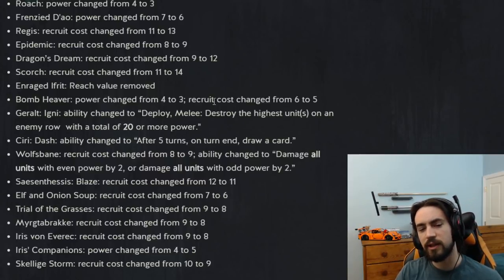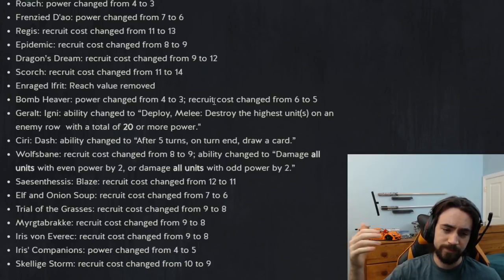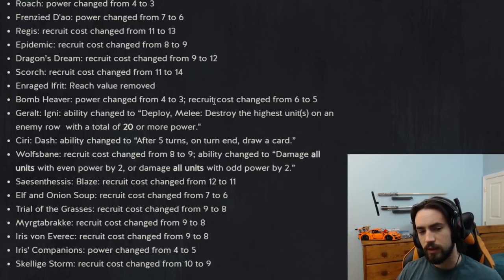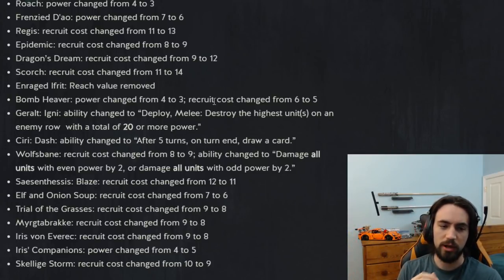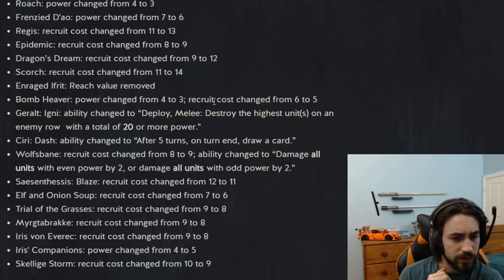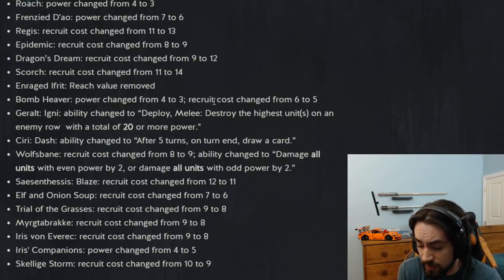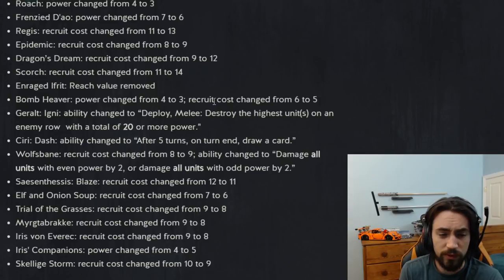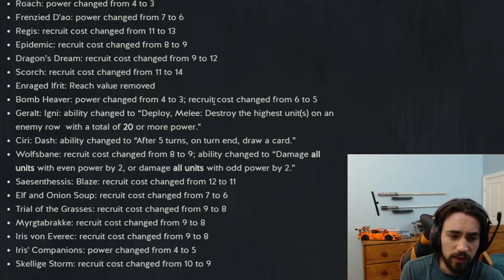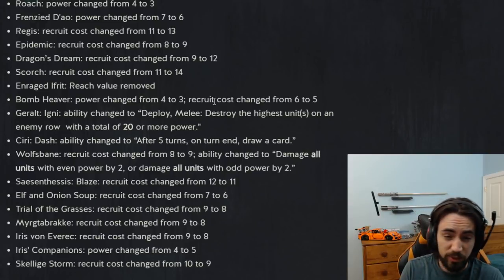Bomb Heaver: power changed from four to three, recruit cost changed from six to five. It's still the same card, just a little cheaper to run. So artifact removal is a bit cheaper, which means if people are running artifacts it's a little easier to tech against. You're saving two provisions if you're running two of these. I like the change — it's a slight nerf to artifacts and I'm okay with that.